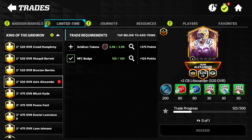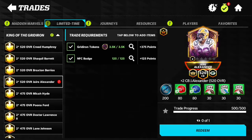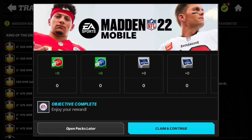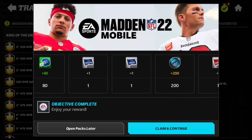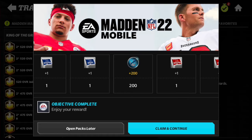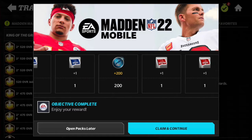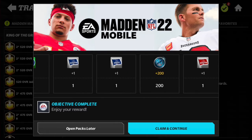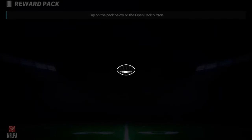So let's add the Gridiron tokens. We have the tokens and we are about to redeem them. It looks like we got AFC helmets, NFC helmets, we have flags, and there are Madden Marvel coins. We have AFC flags, Offensive Passing, and the reward pack with Jaire Alexander in it.